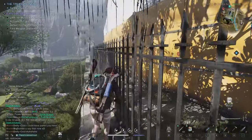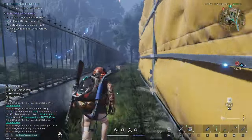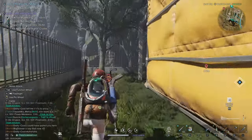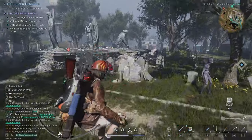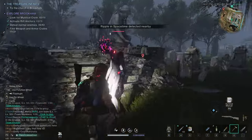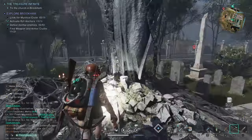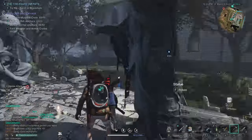Doesn't it seem weird that you can't just jump over this low wall? I've cleared much higher ones before. This has to be a hidden minigame - those statues look too strange, just like the doors we found before. Let's investigate and see if we can find the combination.